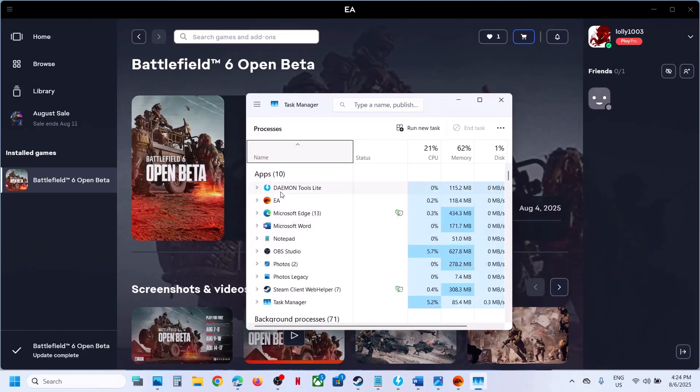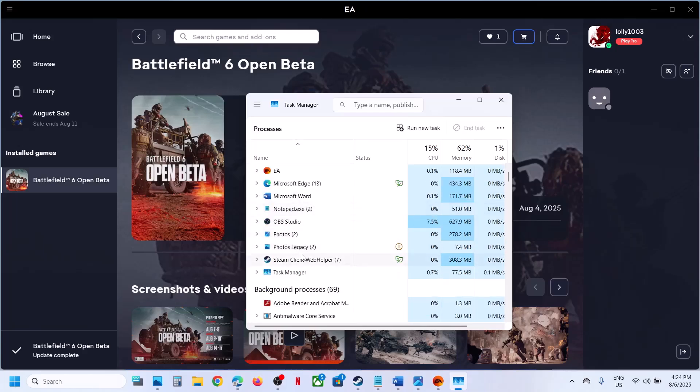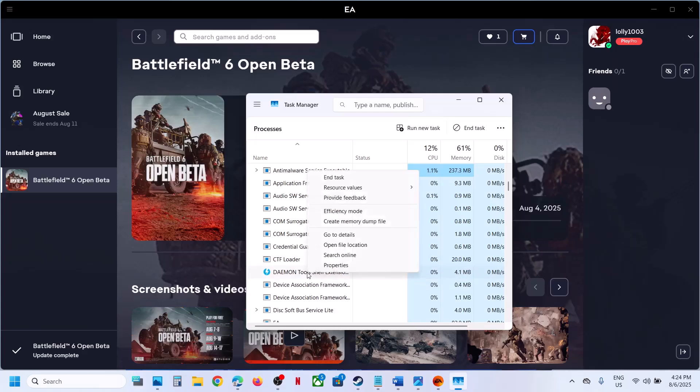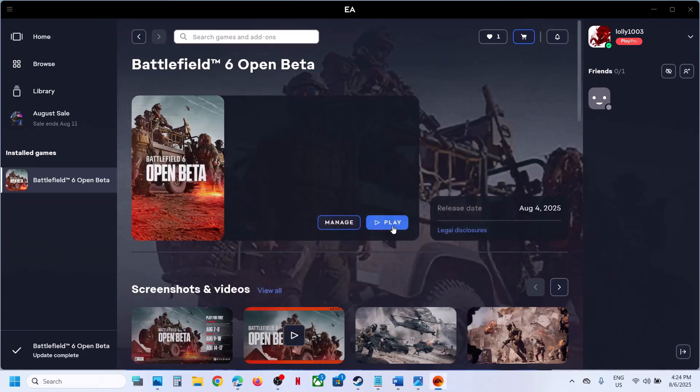Here you can see daemon tools — right-click and then click on End Task. Find if there are any other daemon tools services running, right-click and click End Task. Once you close all the services related to daemon tools, launch the game — you should not receive that error.